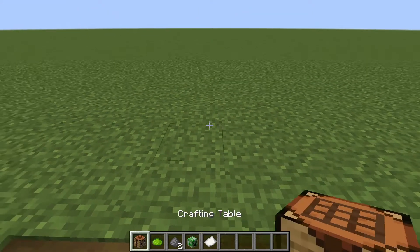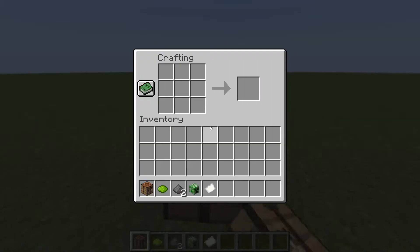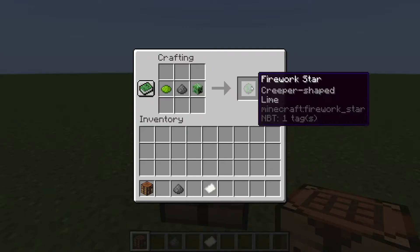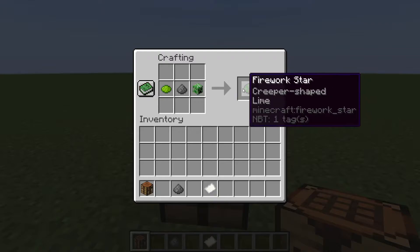So after you get the creeper head, you want to get yourself a crafting table and go inside it. You want to put gunpowder anywhere — I'm just going to put it in the middle. You're going to put your lime dye or green dye, and then your creeper head, and you're going to get yourself a firework star.